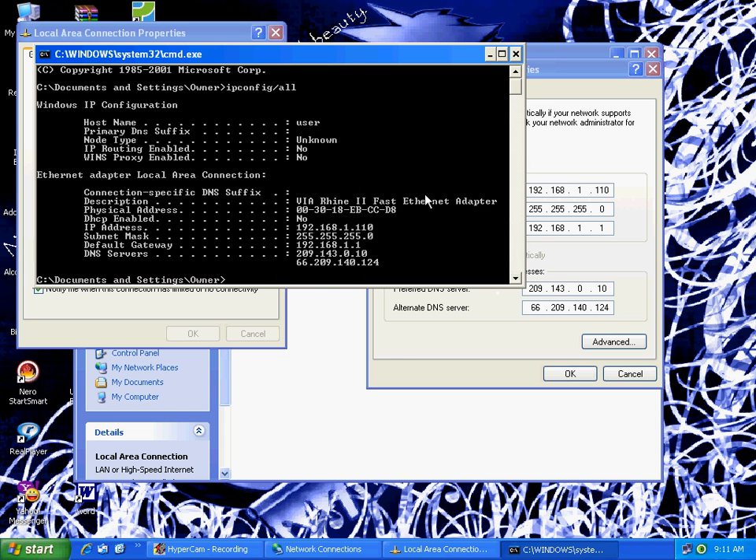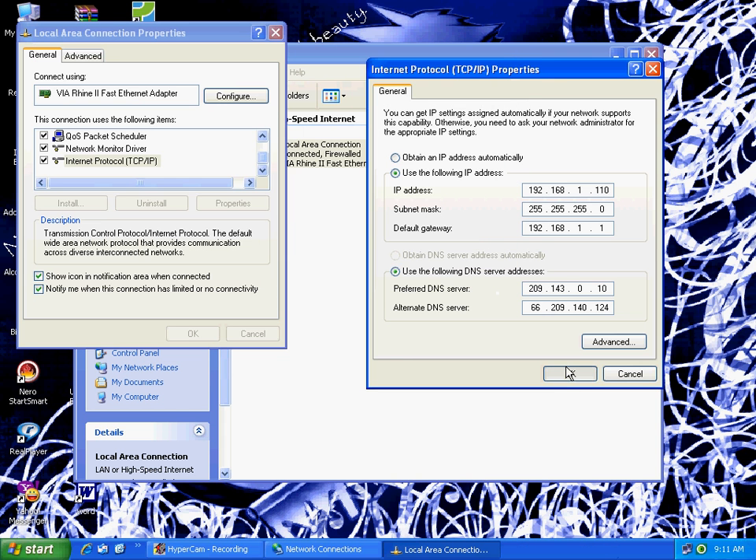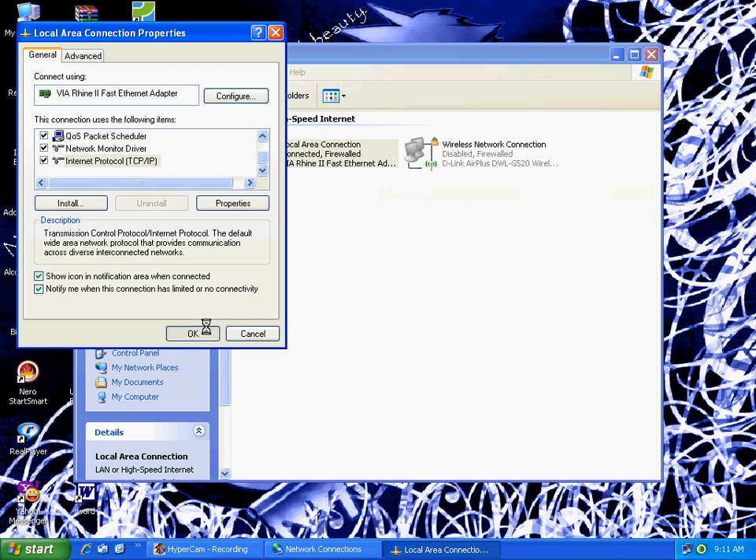After you do all that, close out of the command prompt and press OK and OK in the properties window. Wait for that to load — it's setting up your connection. This is how to set it up on the Linksys WRT54G router.